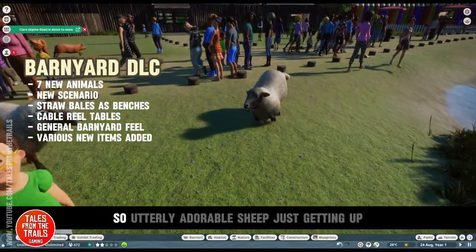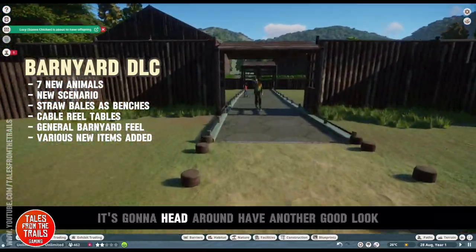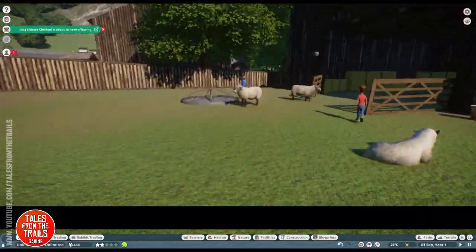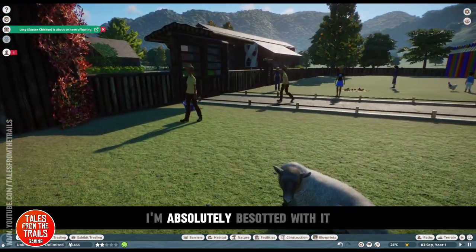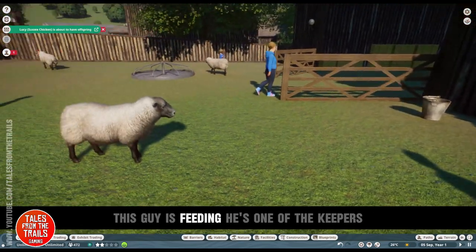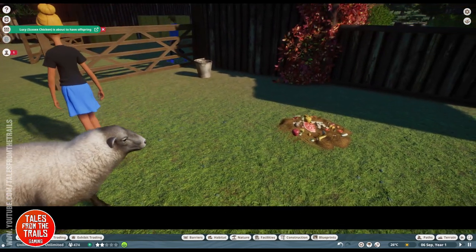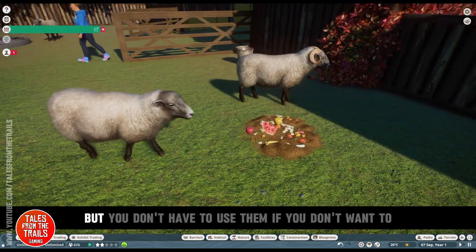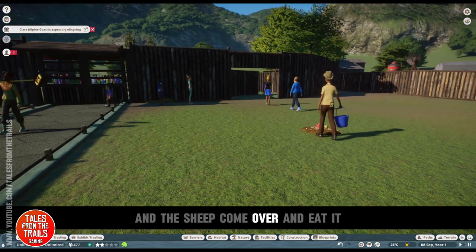The pigs are running around, utterly adorable, and the sheep are just getting up. Heading around for another good look — the amount of detail the developers put into this game is incredible. I'm absolutely besotted with Planet Zoo. You can see at the side one of the keepers and all the animals come running over. You can have feeding troughs but you don't have to use them, and the sheep come over and eat.